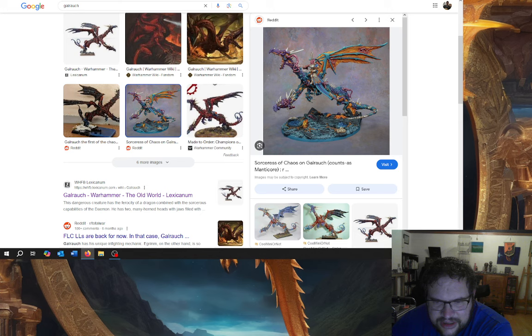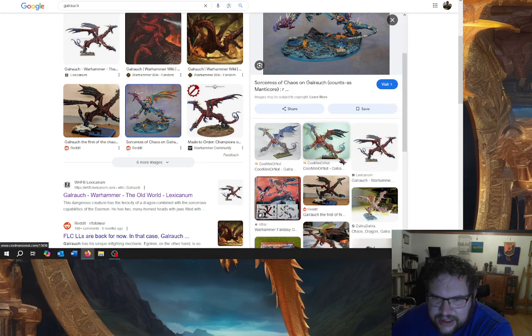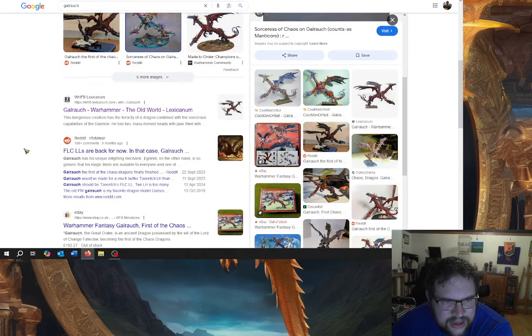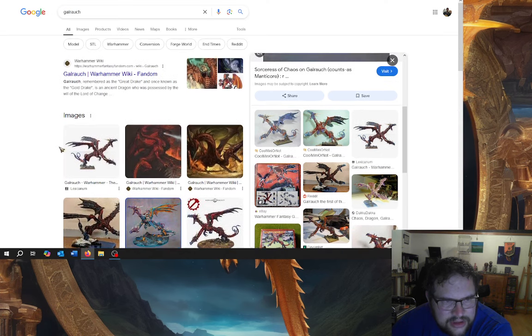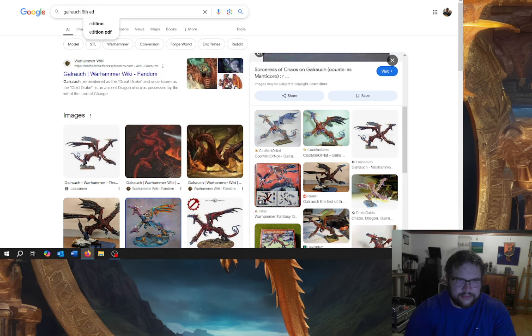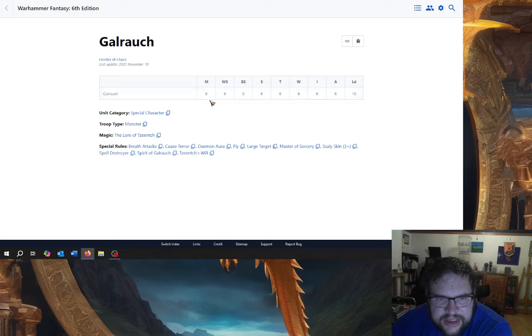Galrauch is like a dragon that was possessed and its head kind of split into two, basically. It's a very weird kind of dragon. So, his stats in 6th edition — looks pretty much like a normal dragon to me.